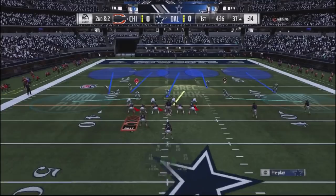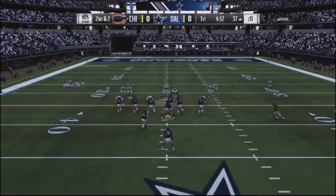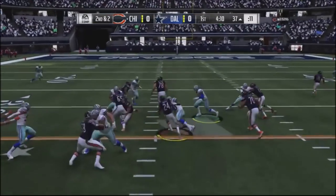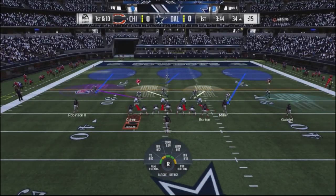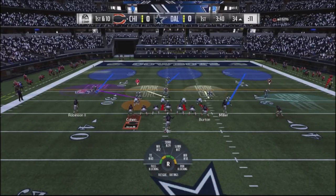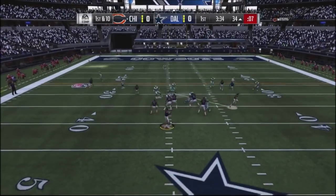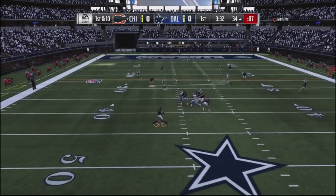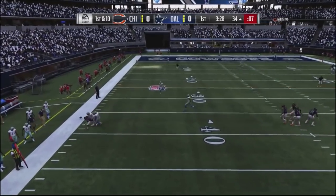Now I'm going to be running a different defensive setup out of the 4-3 normal. I'm still using the safety blitz to bring my safeties down, but now because it's a 4-3 normal I actually have a more diverse playbook I can use against my opponent to mess up his reads. I'll break down the full offensive scheme for the Cowboys on my Patreon for my Patreon members.